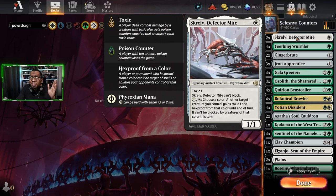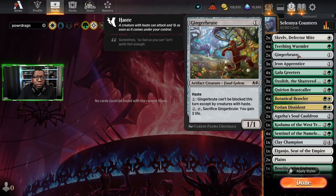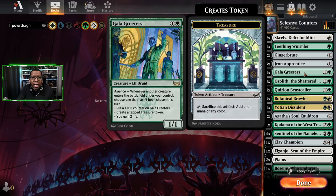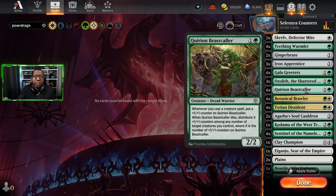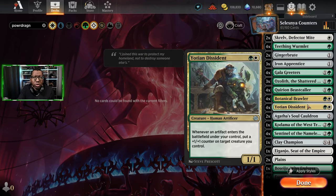We're going to play Scralve because it's an artifact and can make something hard to block or technically unblockable. We also have Teething Wormlet as a way to gain some life and grow a creature, some Ginger Brutes to fill a purpose, Iron Apprentice which can move counters around, Gallag Readers which makes artifacts and can grow itself, and we're playing Ozolith because counters get doubled up when it's on the battlefield. Beastcaller gets bigger and lets us move counters around.